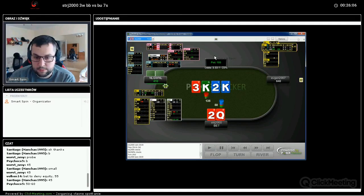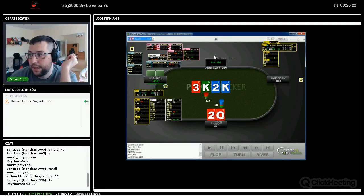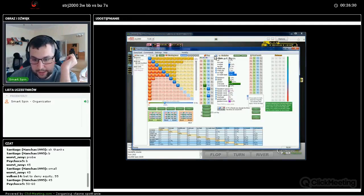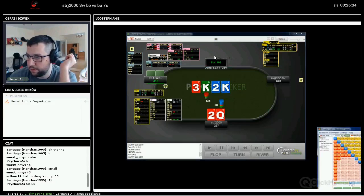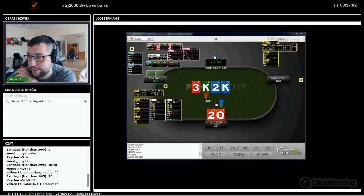My sizing was 58%. I like this sizing because on the king on the turn I think 8x will call anyway. When we decide to bet or check on every street — flop, turn, river — we should know whether we are value betting or bluffing. When we bluff we want to make better hands fold. When we value bet we should have more than 50% equity versus his calling range.